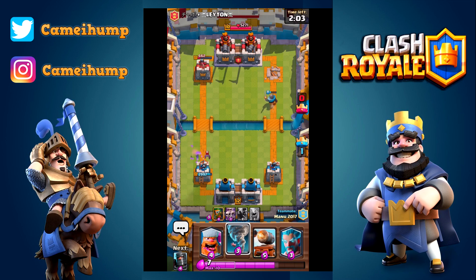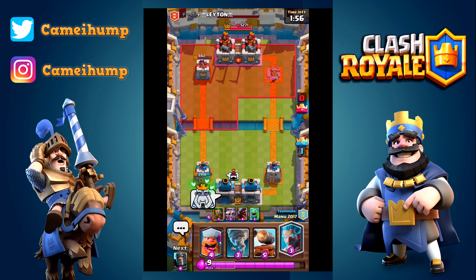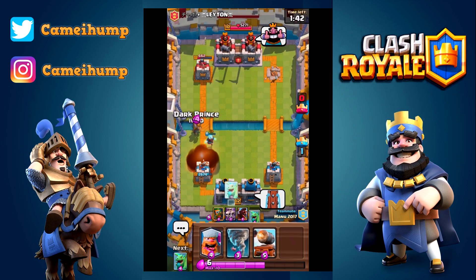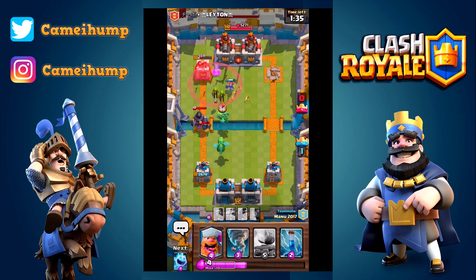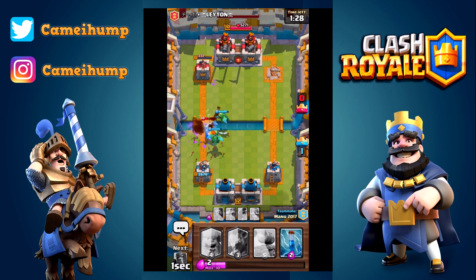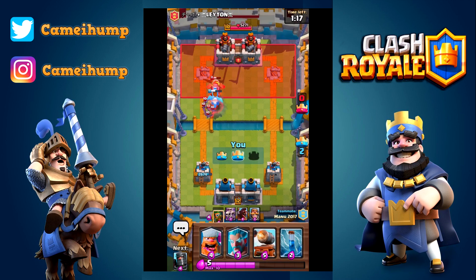My teammate is absolutely phenomenal in this match - take the win or the loss as you will. He's showing some frustration. We're leaking a little bit of elixir but that's okay - we're going to try to bait out what they have and we successfully did that. We're just going to group everything together; baby dragons are going to splash that down. We distract here, the arrows come down on top of the bats. We are able to defend and take out the remaining of that tower.